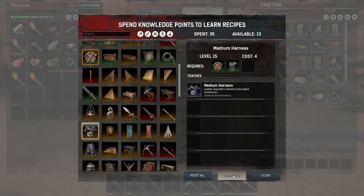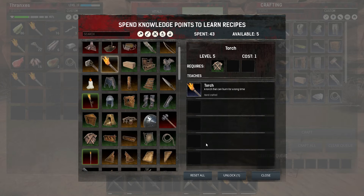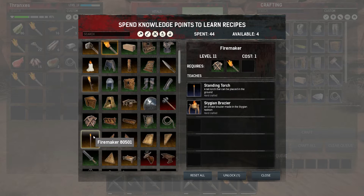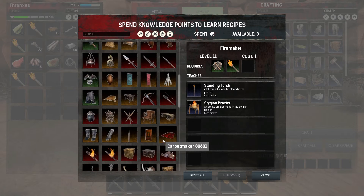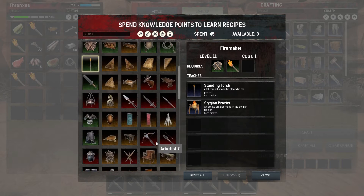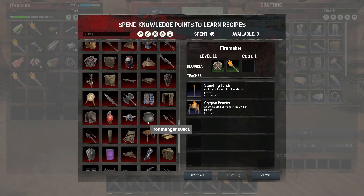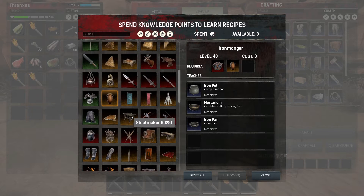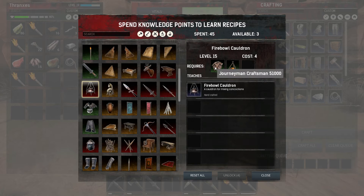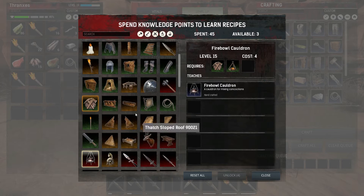From here I believe we took the medium harness and the medium tacit, so now we have five points left. I do want my better torch and the standing torch — I like those. The question is where is my fireball cauldron? It's right here. Fireball cauldron says journeyman craftsman — oh, it takes four points and I only have three. But we can make this now with the ability to make iron reinforcements from the blacksmith. It is no longer a trap to take the fireball cauldron first, which is exciting. But we don't have the points for that.